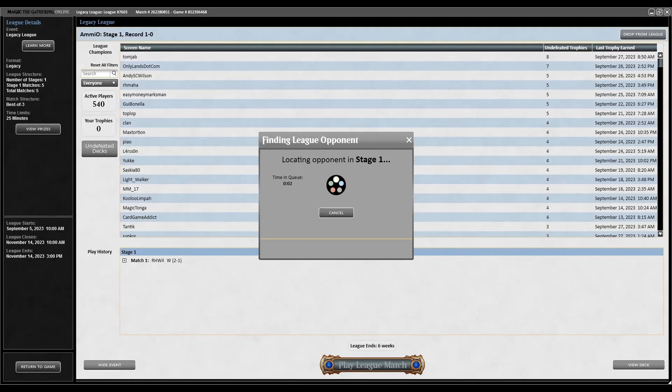On to round two. Chat asks about the legend rule - if you have two cards with the same name, one dies. The Comprehensive Rules: if a player controls two or more legendary permanents of the same name when state-based actions are checked, the player chooses one and puts the other in the graveyard. It doesn't care about what type they are.